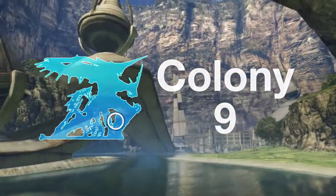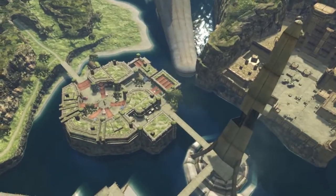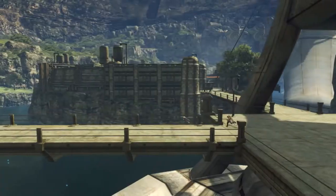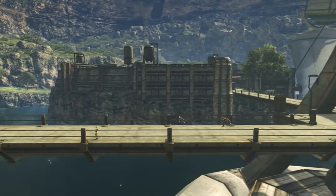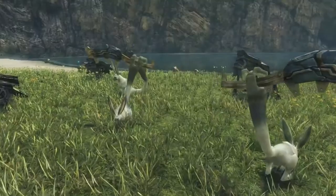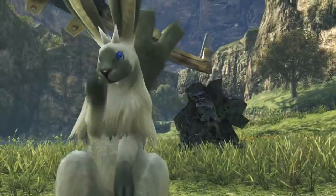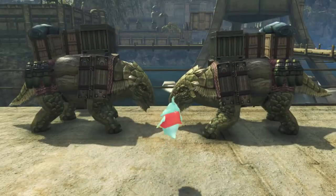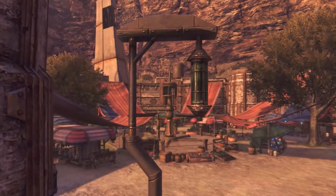Located at the foot of the Bionis, Colony 9 is inhabited by the sentient Homs. It is Shulk's birthplace, as well as where he and his childhood friends Rhyne and Fiora reside. Wild creatures roam about and are docile and less aggressive. So, outside of a few savage beasts, this area is largely peaceful.